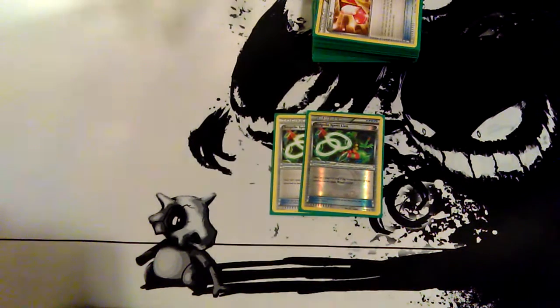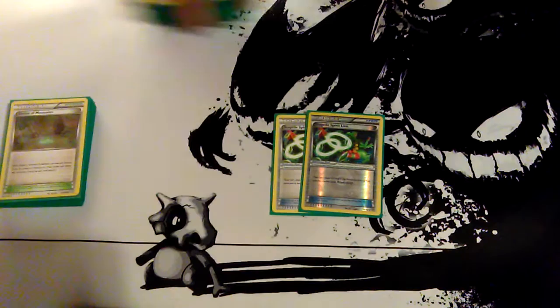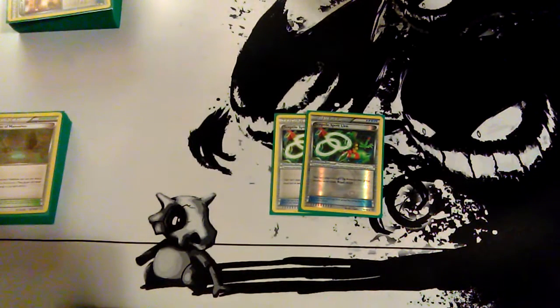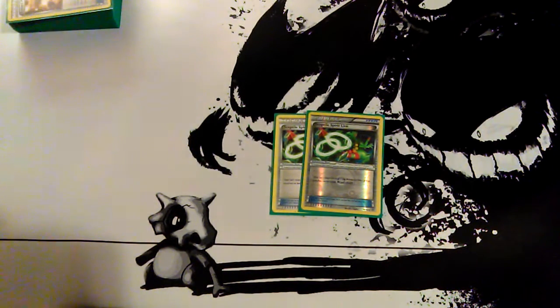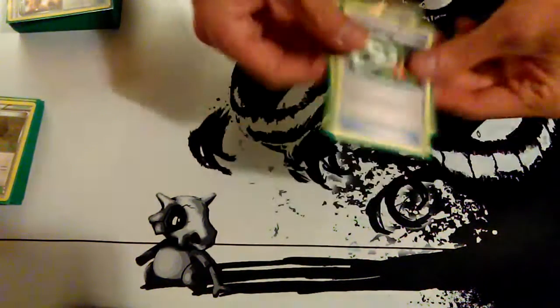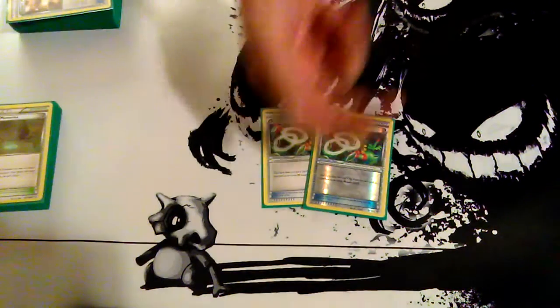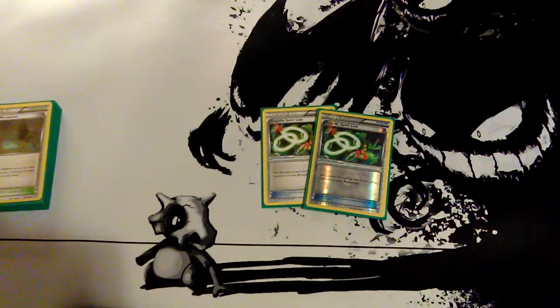I run two Spirit Links. I don't run three because with this deck you can fairly consistently make a Mega Sceptile turn one. If you're going first you can attack anyway, so I figured I don't really need the third one — I can just make Mega Sceptile first turn, wait, drop him, and then pass turn that way.